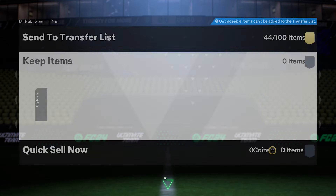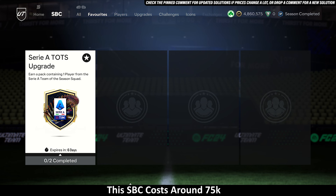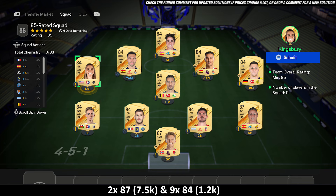Let me show some good pulls here. Once we've opened it, we'll show a solution for the SBC as well. EA gave me an Italian left wing back, 93-rated, but it's going to be a duplicate — I've already got his card, as you're going to see right here. Let me know who you guys get down below in the comment section. I'm going to jump into the SBC solution right now.